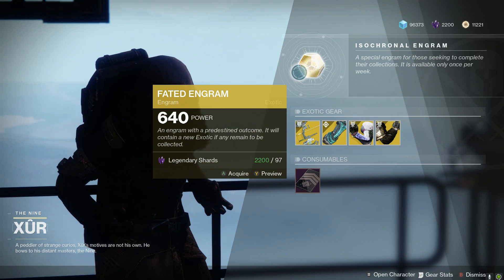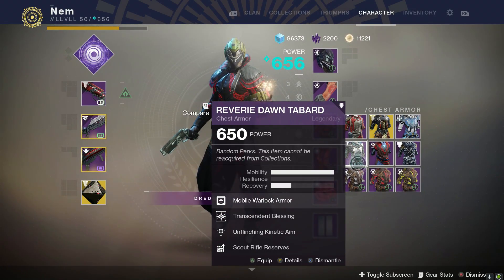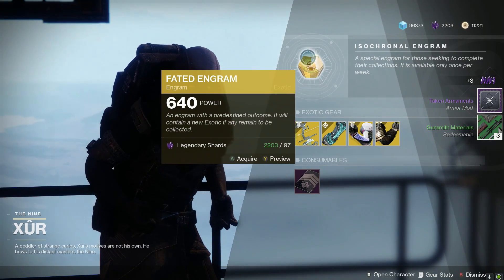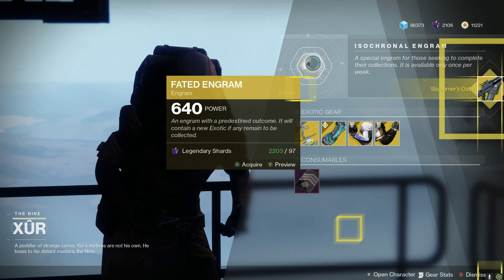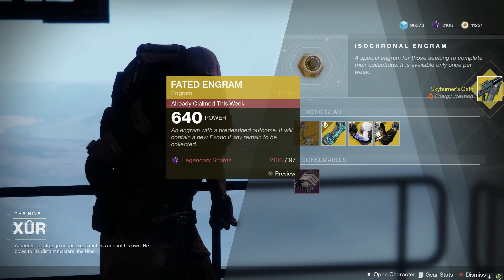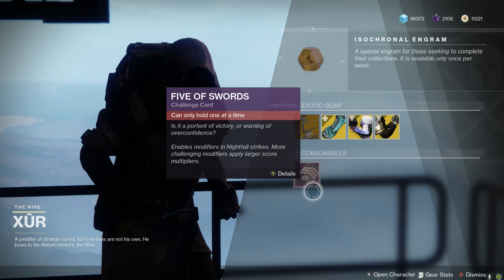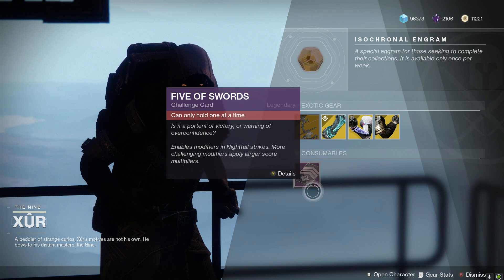We also have the typical Fated Engram — let me make sure I have space. Nem is not allowed to have armor, apparently. And finally we have the Five of Swords challenge card for those chasing 100K Nightfall scores, which gives you additional modifiers to use for that.